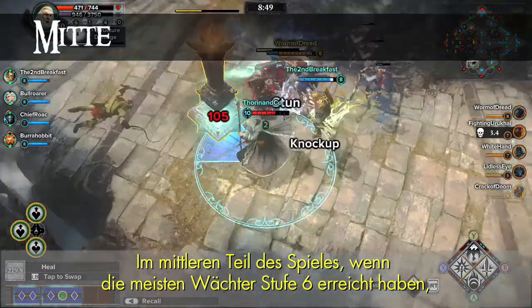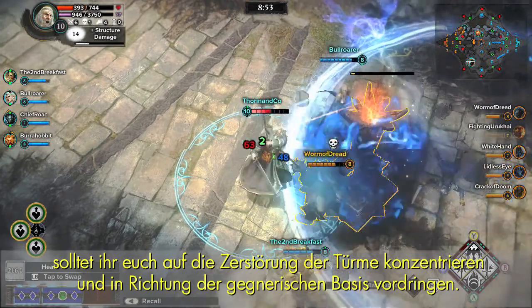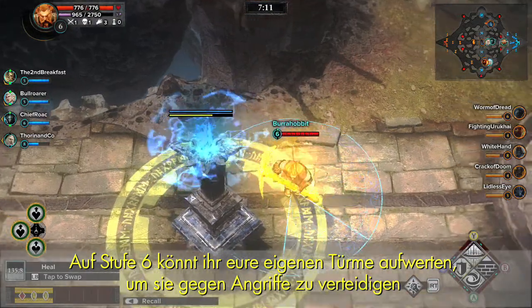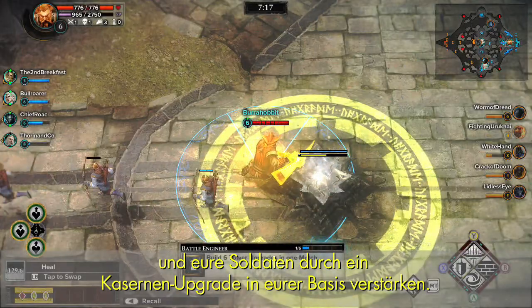Mid-game, when most Guardians have reached level 6, is the time to focus on destroying towers and pushing towards the enemy base. At level 6, you can upgrade your own towers to help them defend against attacks, and improve your soldiers' strength by upgrading the barracks in your base.